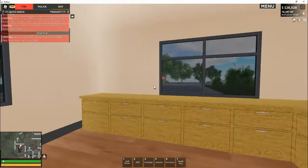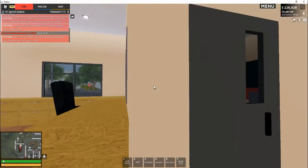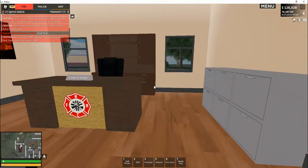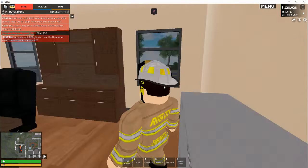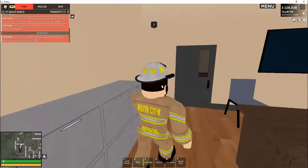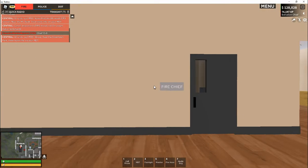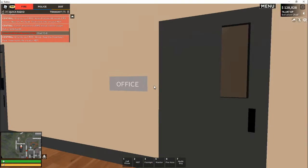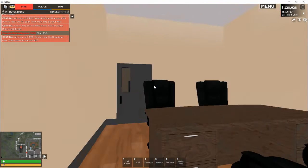Right here is the back of the station. The main office — this right here is my office. I am actually pretty high rank in the fire team; I'm a platoon chief with 76,000 XP. So this is my office, and this is my lieutenant's office right here.